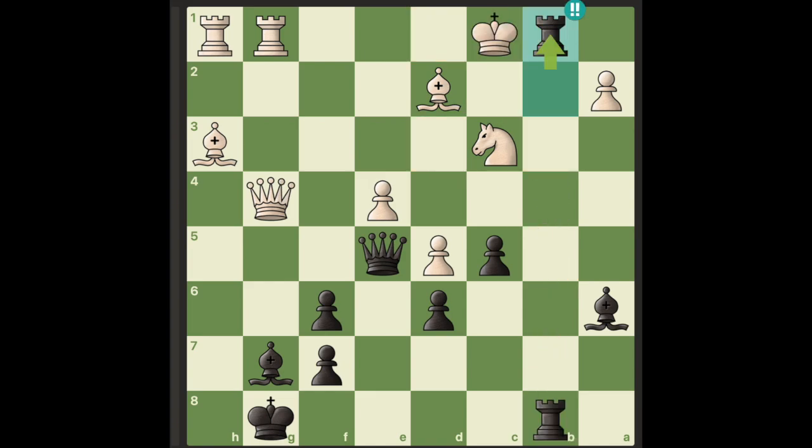So the best move for white is to take the rook with the knight, and now we play the shocking move, rook takes b1 check.